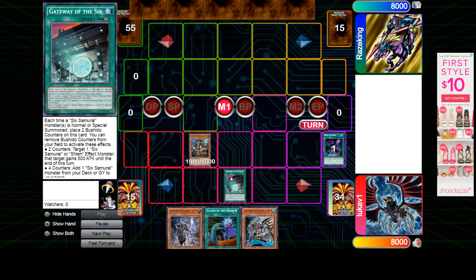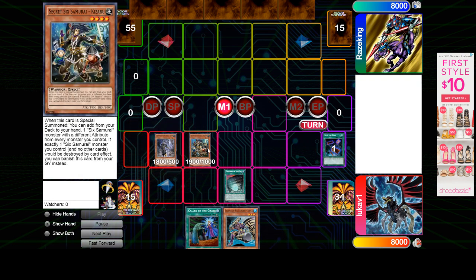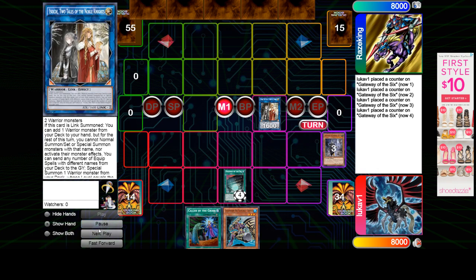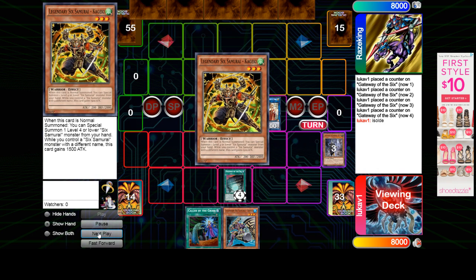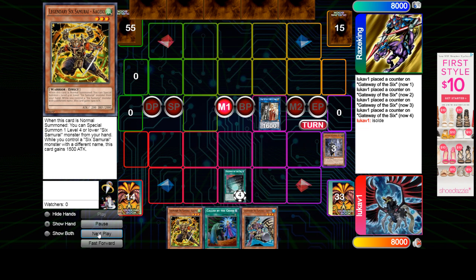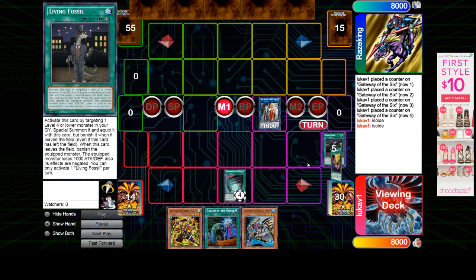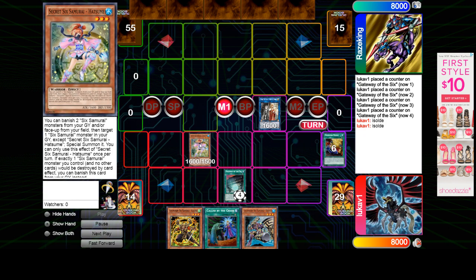It's actually not super important that he drew a Gateway, because it is searchable off the link. The link is kind of OP. He's going to make a Sold, add Kageki, then Sold, send two or three, to bring out Hatsuma.